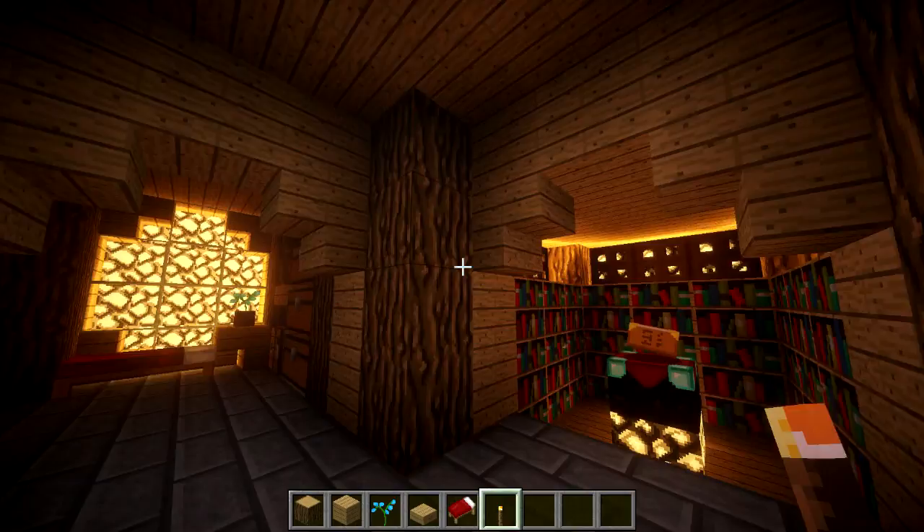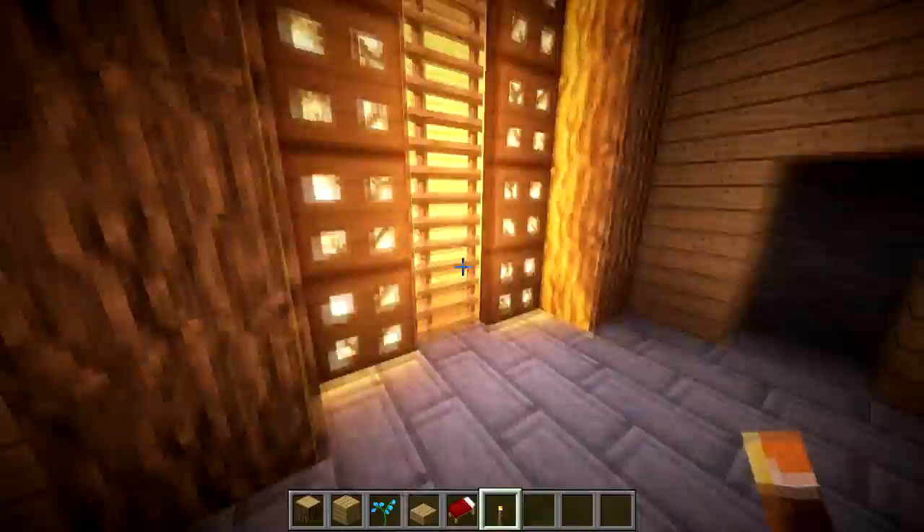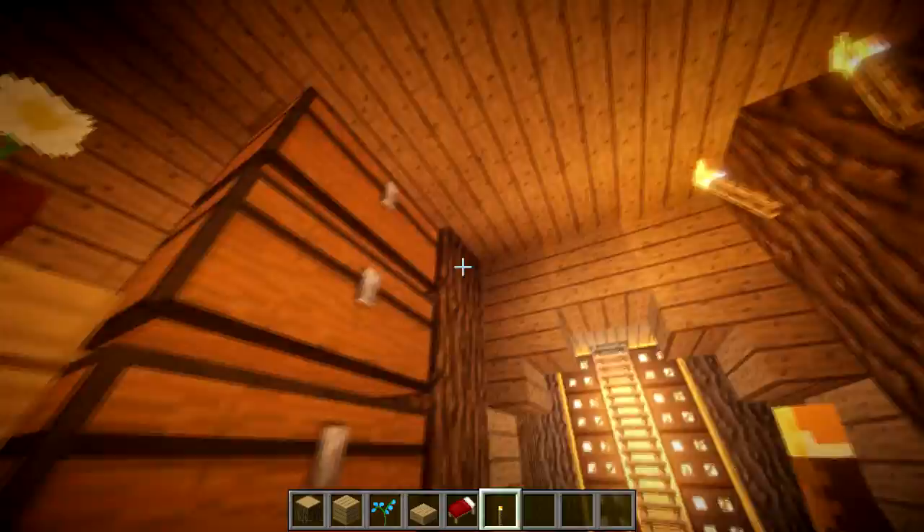I noticed the lobby area is pretty dark, so we're just going to put some torches over here. They don't provide the most light but it's nice to have extra lighting so mobs don't spawn. The same could be said for this room — just do some lights in here.